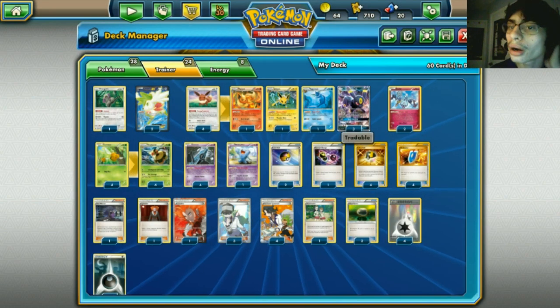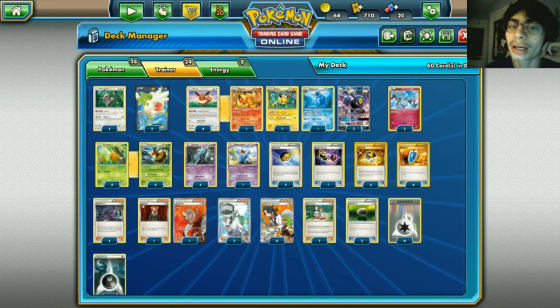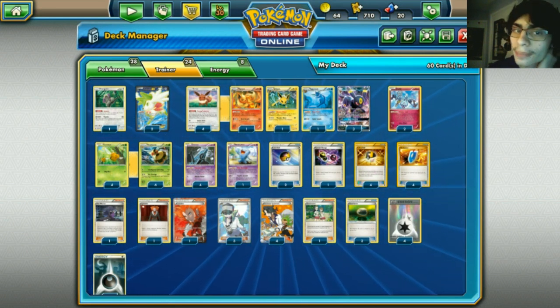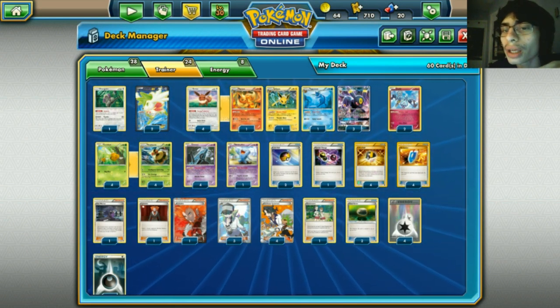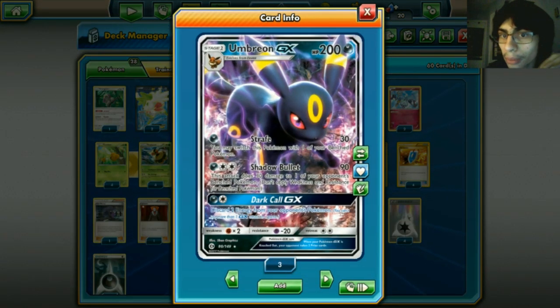When you pair Vespaquen with Umbreon, can it work? We've seen it with stuff like Zoroark and as a striker, but with Umbreon, who knows. This is kind of like Squeegee's list that I got here - I edited it, added a few things, took a few things out, tweaked it to my own liking.